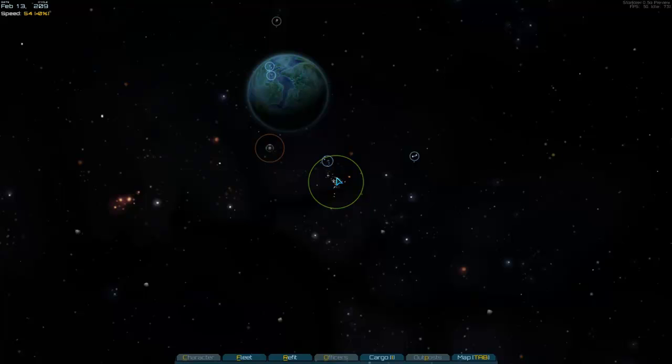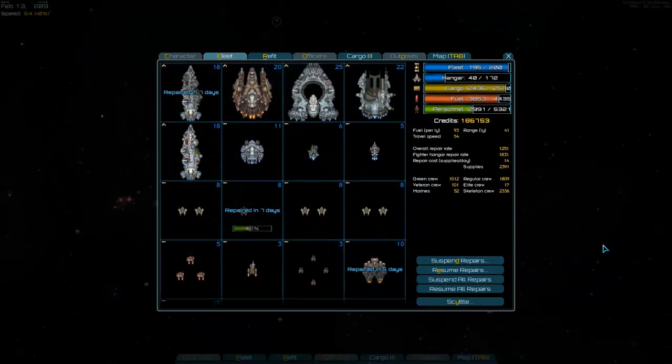Hello everyone, it's SippyCup with another look at Starfarer 0.5a. This is the update to the older 0.35 version of the Alpha. When we left off before, I had just a few ships in my fleet, but since then I've been pillaging the galaxy and I've managed to add quite a few really good ships to my fleet. So let's go ahead and take a look and see what I have. Some of them have taken damage since my last battle, but as you can see, there's quite a bit more here than there was before.